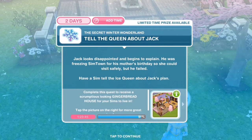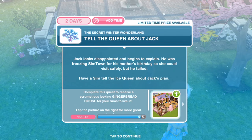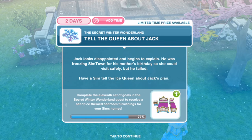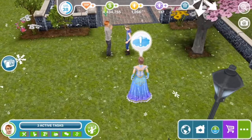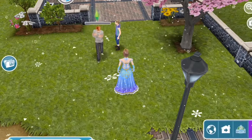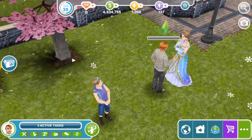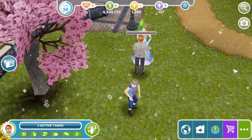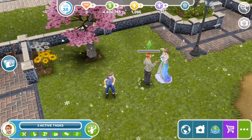Tell the Queen about Jack. Jack looks disappointed and begins to explain — he was freezing Simtown for his mother's birthday so she could visit safely, but he failed. Have a Sim tell the Ice Queen about Jack's plan for 9 hours and 15 minutes. He might have just been deciding to be nice about this crazy lady because he knew she was standing right there watching.